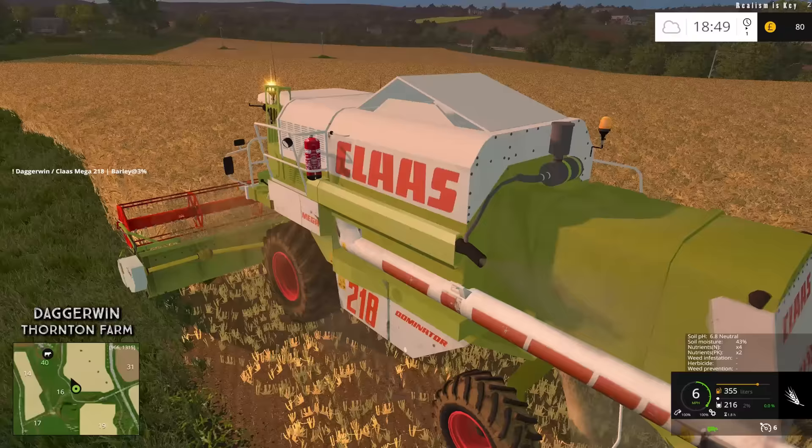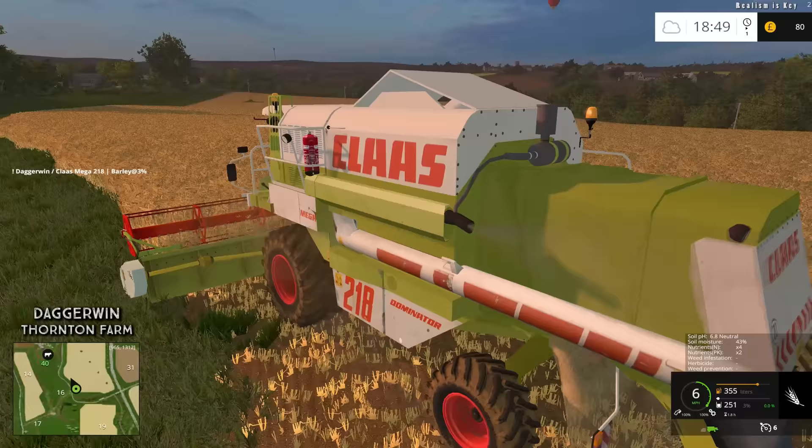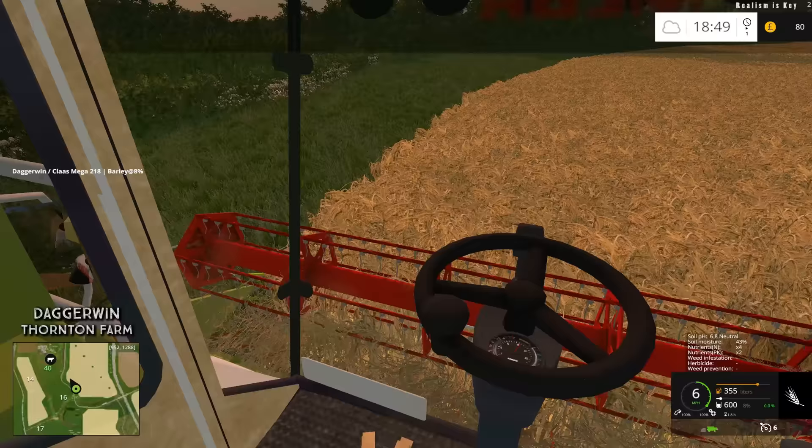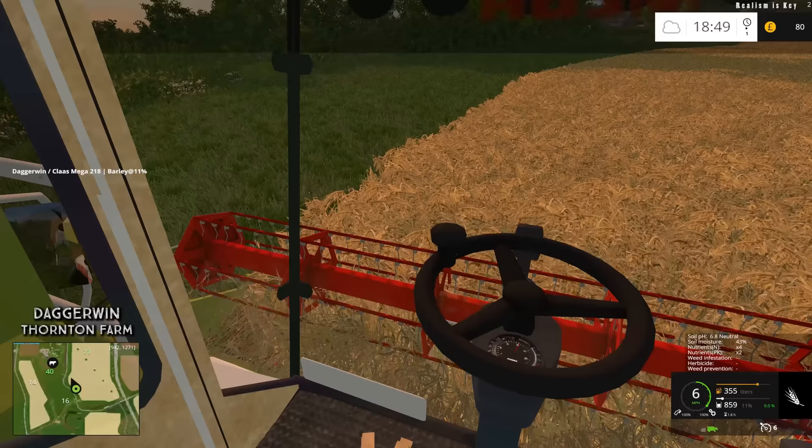Let's crack on with our barley field. It should be on swath mode — it is indeed. Good. So off we go, let's get those beacons off. And yeah, we're going to have to use a worker because I'm going to sell some of this straight away. The time it's going to take us to get to the sell point and back is going to be quite a while, and the harvester can easily continue on its own.